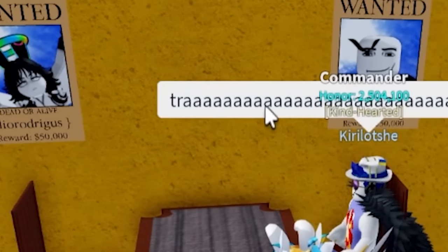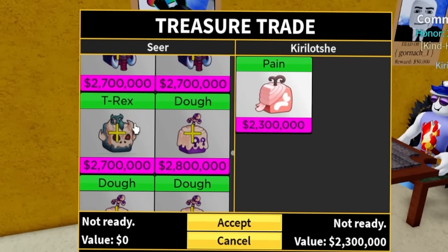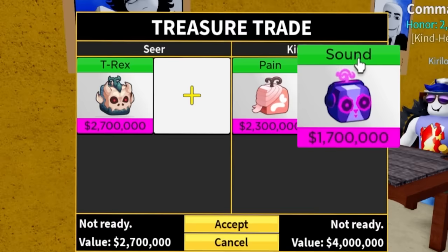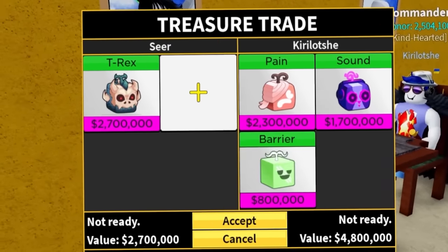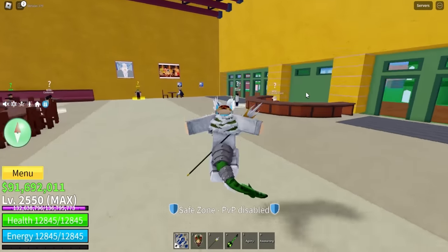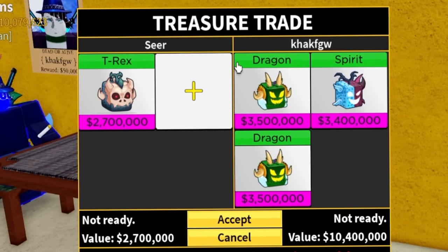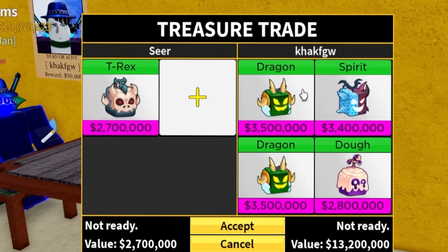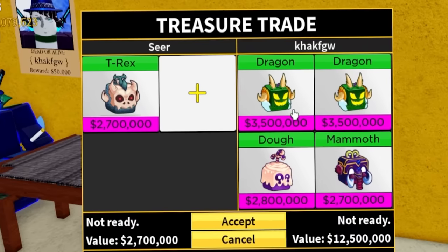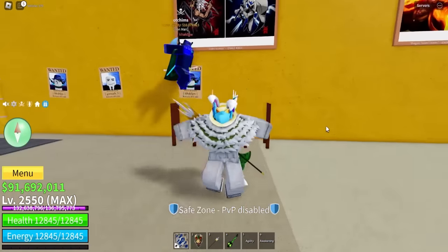We're in the next server and this guy's impatient — he wants to trade. Let me show him the new T-Rex fruit. He's got dragon, dragon, and spirits — and a doe fruit. That's actually a decent offer, probably better than what I paid for the T-Rex. There's two dragons, one leopard equivalent, and a doe and a mammoth — that's definitely better. We can accept this offer and it would probably be a W, but we want to see more offers.